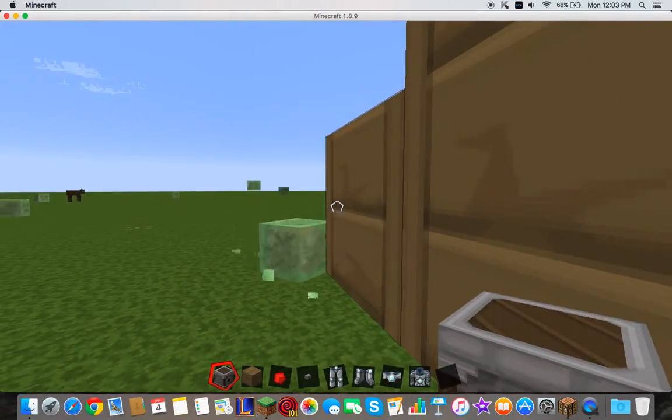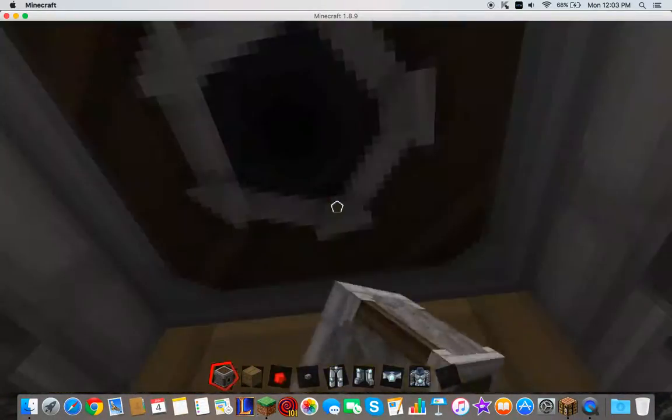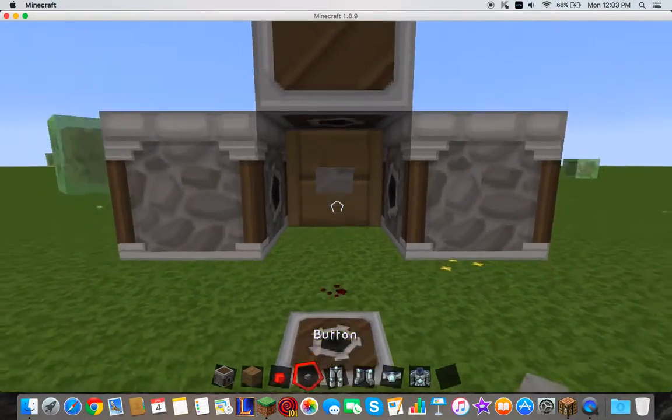Then you're going to want to make a dispenser facing this way, and facing this way, and one facing down. Then you're going to take your button and put it right there.